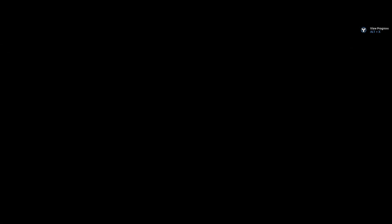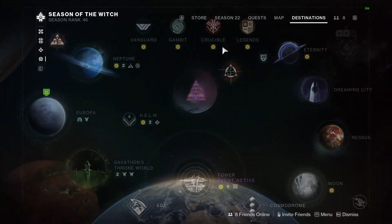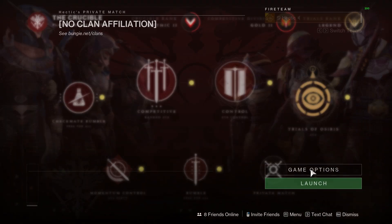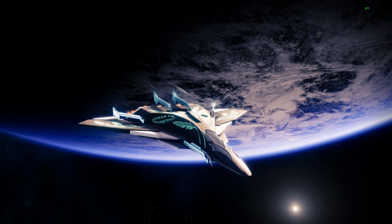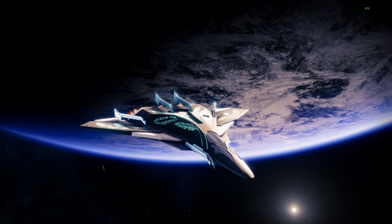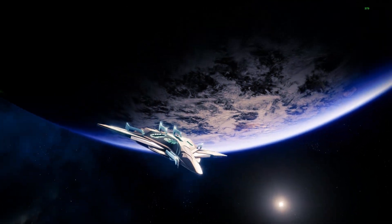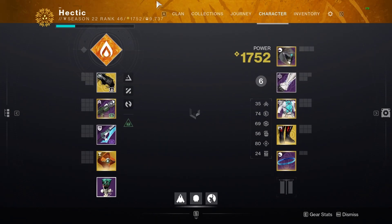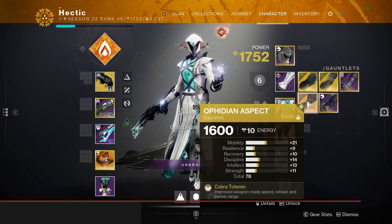That's said by data miners — I'll link everything in the description. Now that we've loaded in, let's check our Thorn. Our Thorn has 85 handling, so there's no need to actually run Phidian aspects for the handling buff.